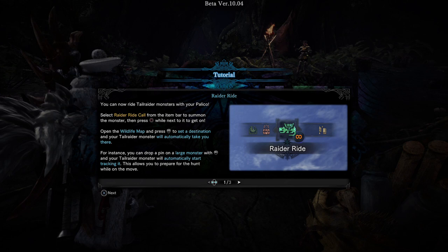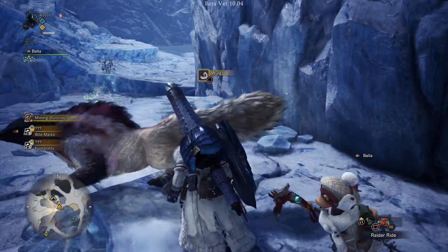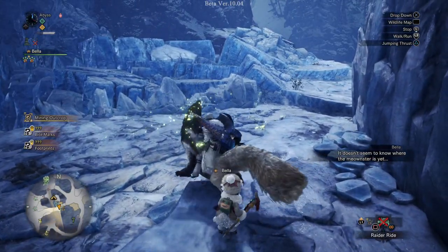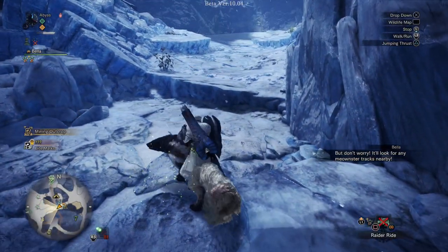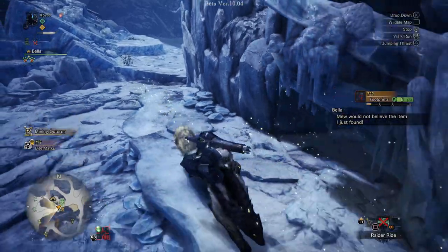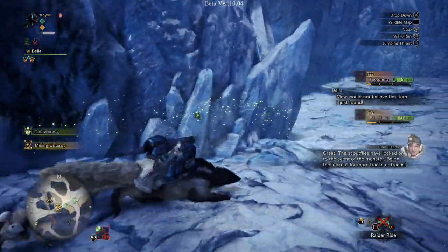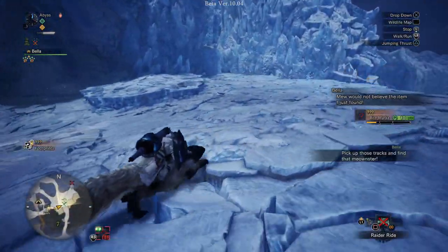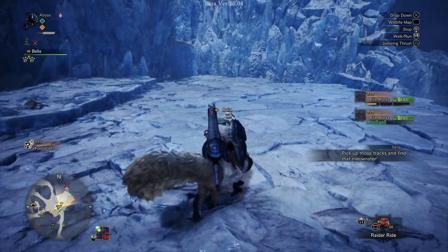Next up is raider rides. You can now ride tail raider monsters with your palico. Select raider ride call from your item bar to summon the monster, then press the action button while next to it to get on. You can open the map and set a destination, and your tail rider will take you there automatically. Keep in mind you cannot control the monster directly — if you don't set a destination it will follow tracks, and the monster will get tired if you ride it too much.